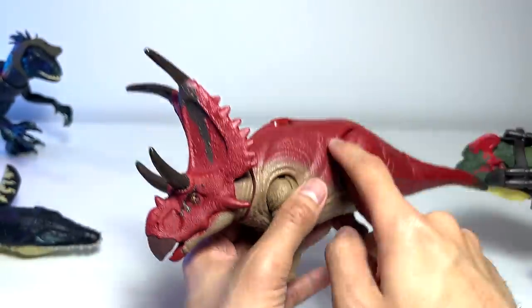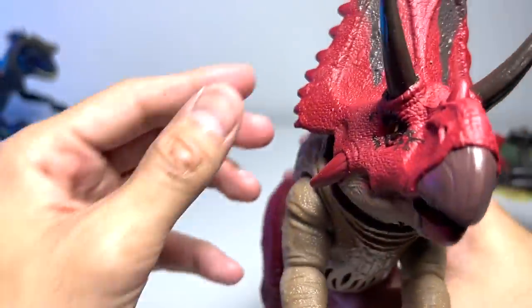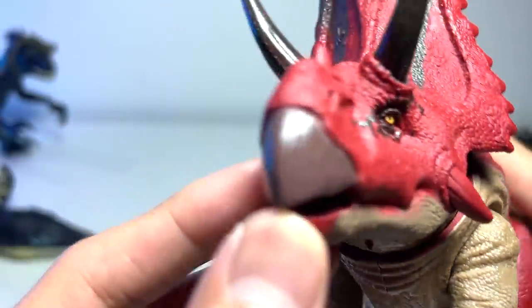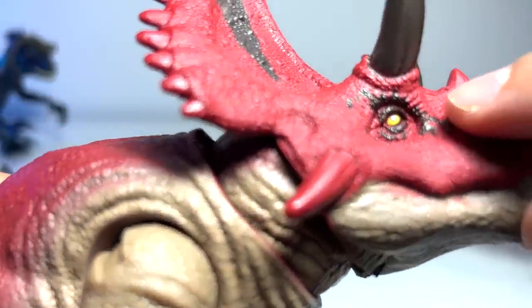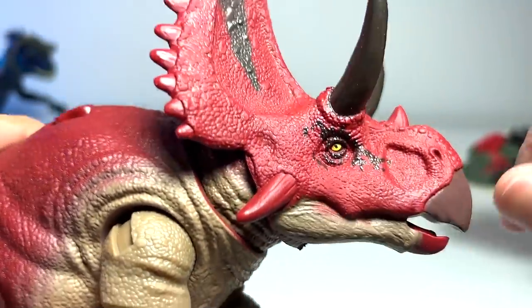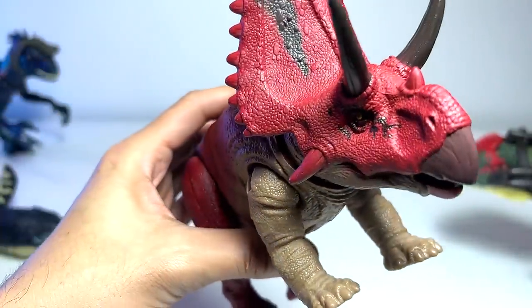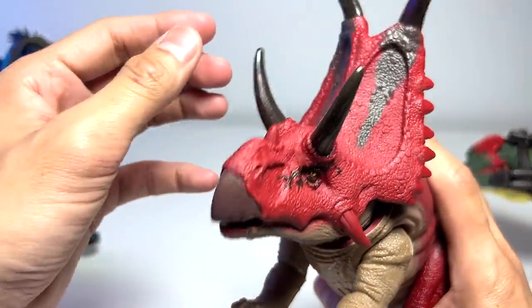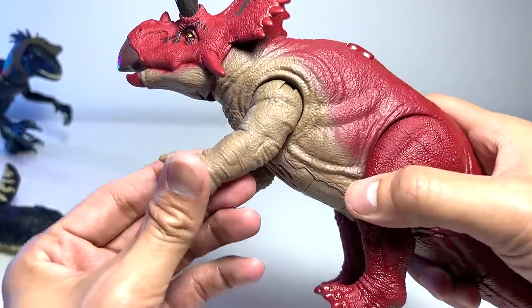I think this Diablo Ceratops is looking huge, but I think the Pentaceratops is actually still bigger. Let's start off with the head - wow, it's looking very awesome! Plenty of details, every single scale is nicely crafted and there's a really nice paint look around the eyes as well, extremely intricate. You can even find some fine lines across the horns which is looking very cool. The Pentaceratops has five horns but the Diablo Ceratops has more - one, two, three, four and two flat horns - a total of six.